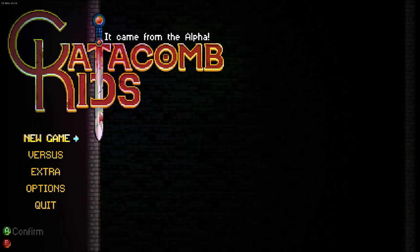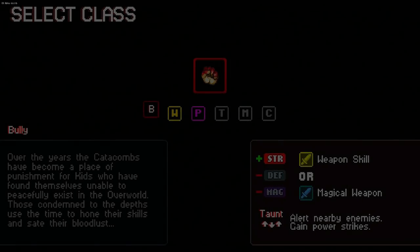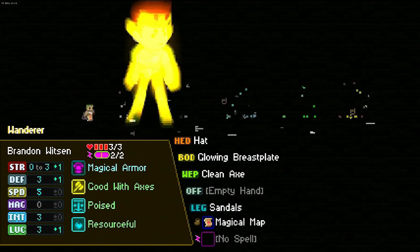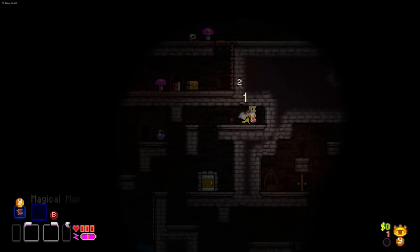Hey everyone, Wanderbot here, and welcome back to Catacomb Kids. All of my save progress has been erased pretty much across the board on most of my characters — kind of unfortunate, but still. Interesting point about this game: it seems to default to about 50 FPS, which is weird. That is about as non-industry standard as I have ever seen.